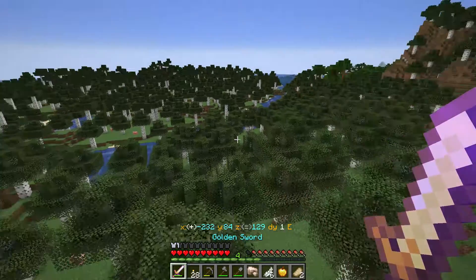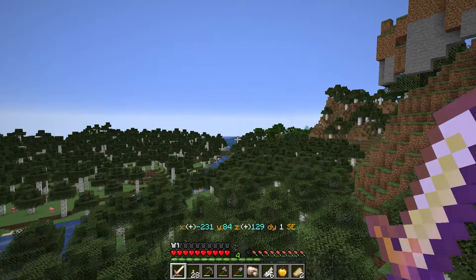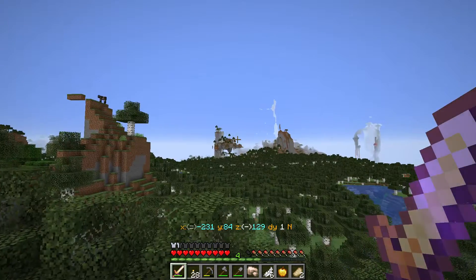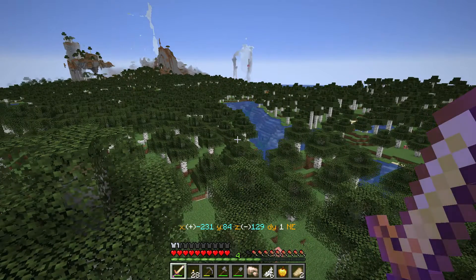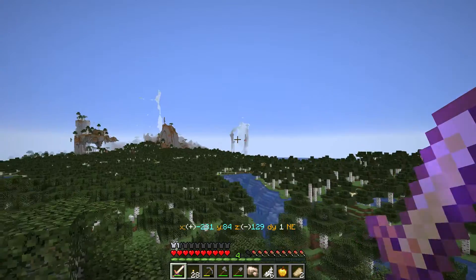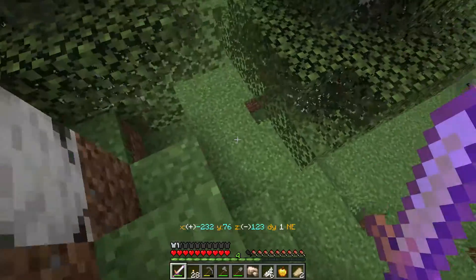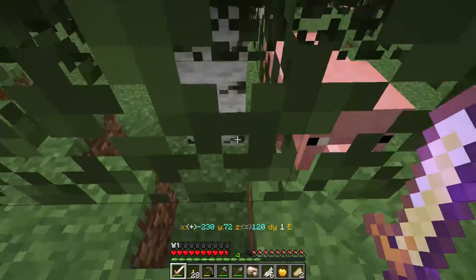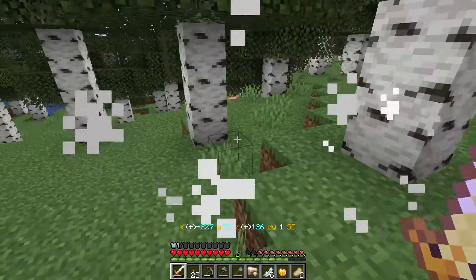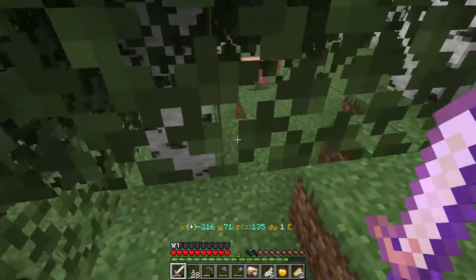So we're in a birch forest, there's a dark oak forest over there, and savannah in that direction. That cool rock place — that'd be a really cool place for a base, up on top of that big rock. Yeah, that's very cool.